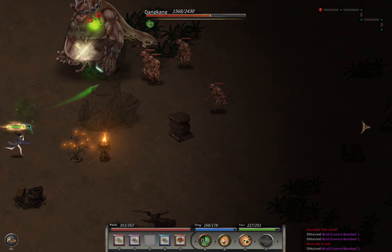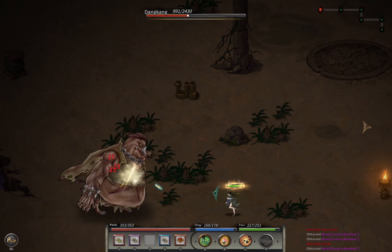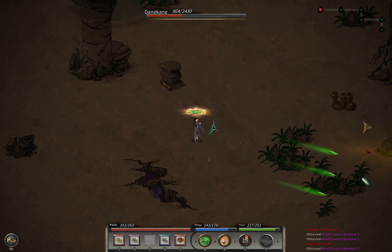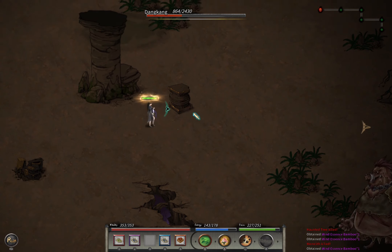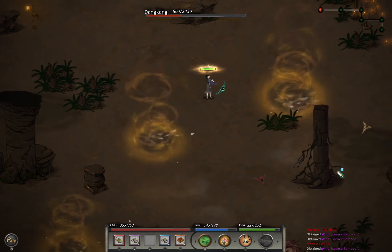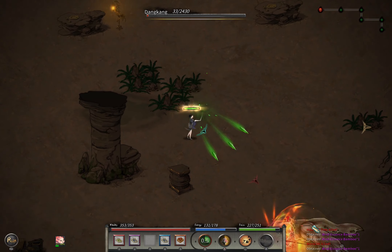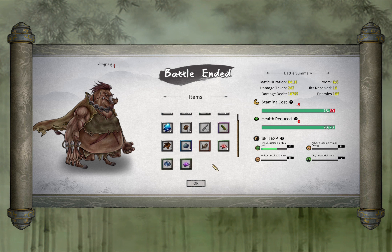The boss is Dunking — extremely easy. It will summon, then do a shock wave, then charge towards you, then shoot out three tornadoes. Now it charges two times — use your motion skill. Then it uses a breeze attack with four or five shock waves. It summons again — use that time to deal a lot of damage. Dunking is so easy, I almost took no damage. The tree monster actually dealt more damage to me than Dunking did.